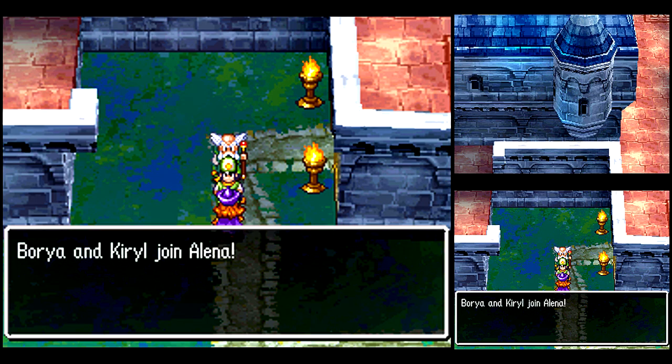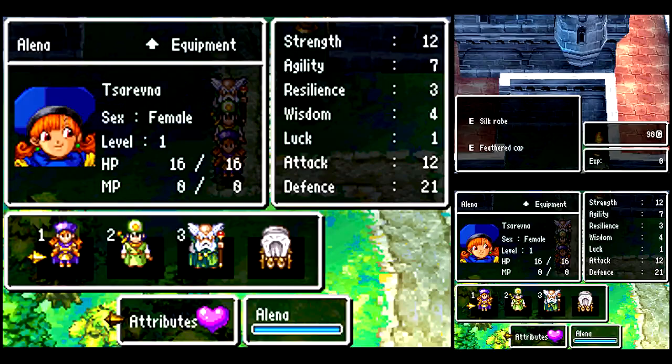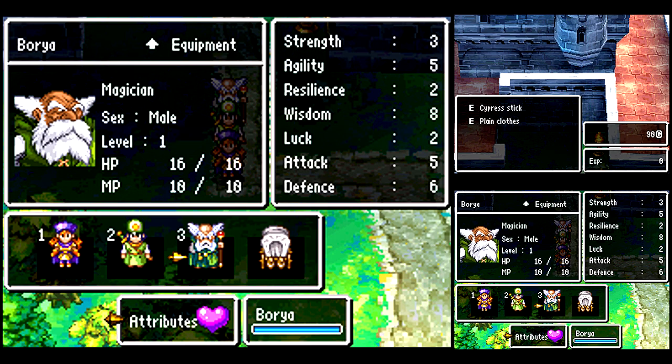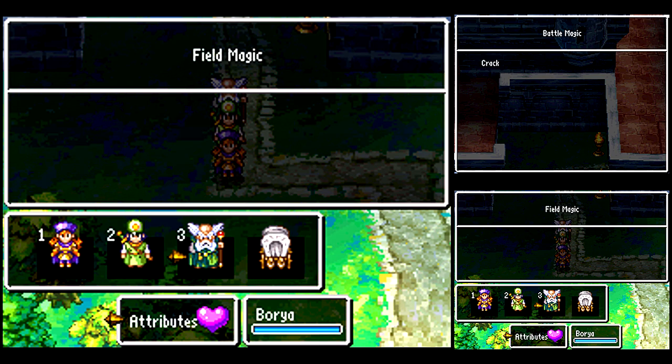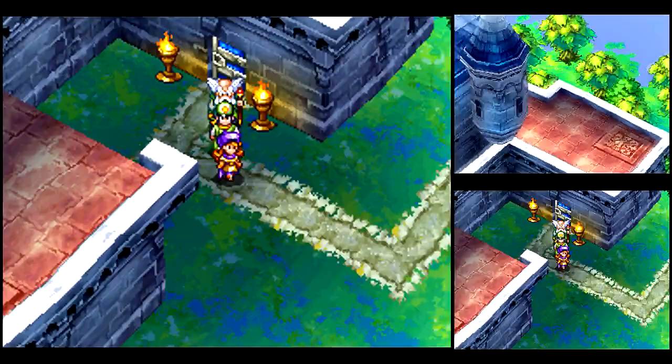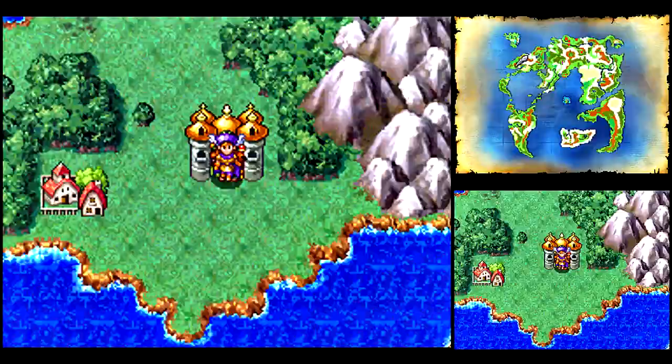Unlike chapter one, we're actually gonna get multiple permanent party members — not just a monster or a guest that's only temporary. We start with Elena, who is basically the fighter class of the game — she gets a lot of strength and agility. Then we got Kirill, or Christo, who is the priest or healer — he gets the heal spell and can do some good stuff with weapons. Then we got Borea, who's like the wizard or black mage — he'll get a bunch of spells, not too good on defense, but he gets Crack! That's just the Ice Bolt spell from the NES version, but you gotta admit, Crack is a better name.